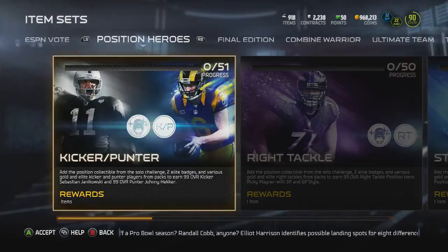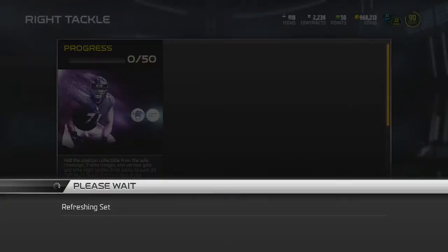If you want that 99 overall, it's Sebastian Janikowski for kicker and Johnny Hecker from the Rams for punter.